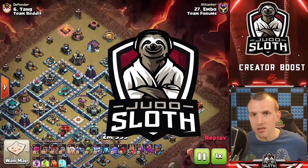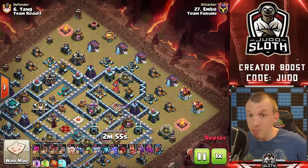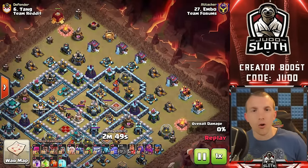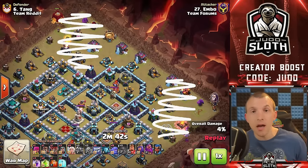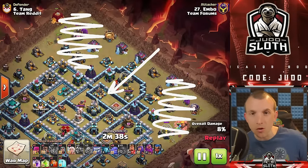Welcome back to the channel, guys — I'm your host Judo Sloth. Let's start off with an explanation of exactly what funneling is. In simple terms, it is the process of controlling your troop AI. If we take out buildings to the top and right of the base, we have buildings through the center that the troops can be controlled through — and that's exactly what you want to do: get your strong troops into the center of the base.